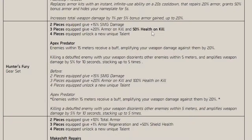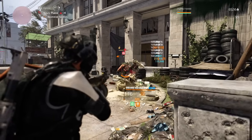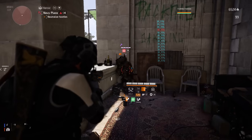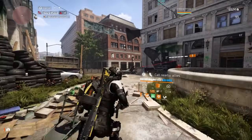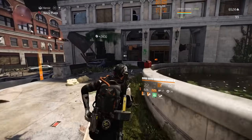That change being the health on kill you gain going from 100% down to 50%. Now, because this build is all about stacking bonus armor, that change doesn't really affect the build's performance. Also, the armor regen this build has will make up for that nerf. Also, if you guys are wondering what SMG I'm using in the gameplay, that would be the newly buffed CMMG Banshee, which received a 5% weapon damage increase, as well as a 50% RPM increase, taking it from 900 RPM to 950 RPM.